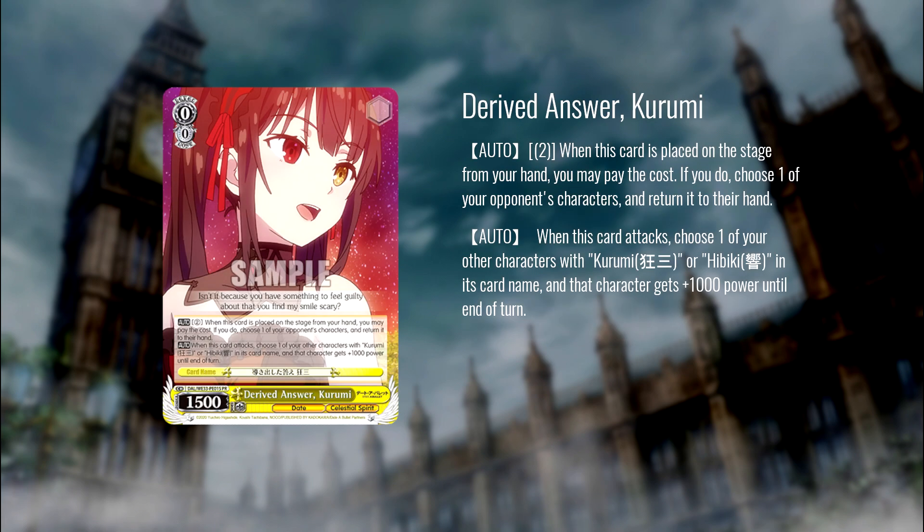Next is the Derived Answer Kermi, a PR card. On play, pay two to bounce an opponent's character back to their hand. On attack, choose one of your other Kermi or Hibiki characters and that character gets a thousand power till end of turn. Are you willing to pay two to basically negate one of your opponent's standby triggers in a lot of matchups? The answer has to be yes. And on top of that, when this attacks — probably into an open lane because you just bounced something — you can choose another character and give it a thousand power to help that character get over.